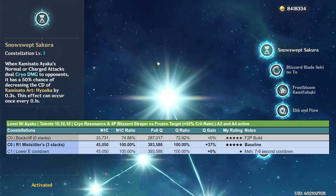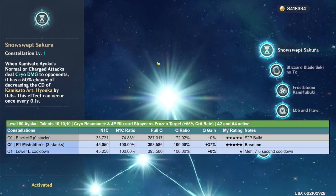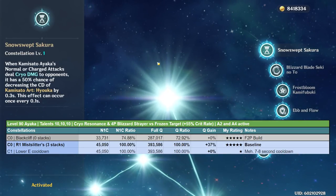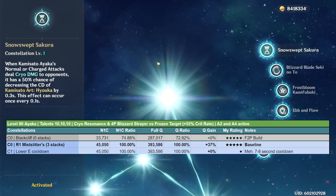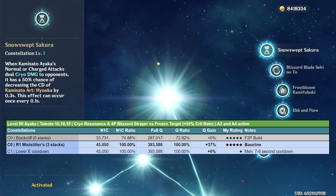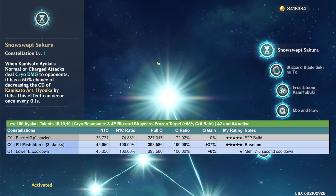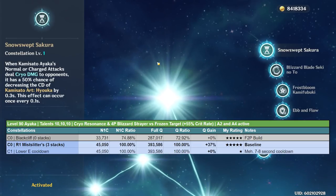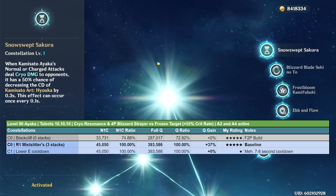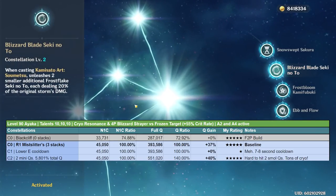Constellation 1 — you can honestly write this one off. When hitting enemies with normal or charge attacks there's a 50% chance of decreasing her elemental skill cooldown by 0.3 seconds. Not only is it RNG, it's also not that impactful. On average, her elemental skill cooldown gets to about 8 to 9 seconds because of C1, but most of the time you're rotating teammates anyway. I'm giving this one slime out of five — it won't make a big difference.